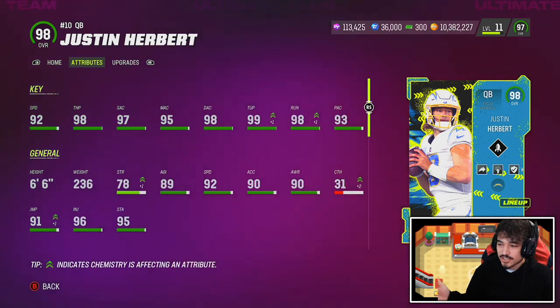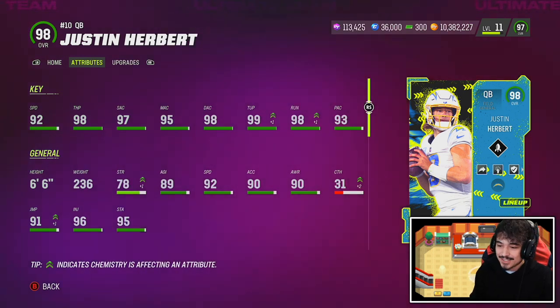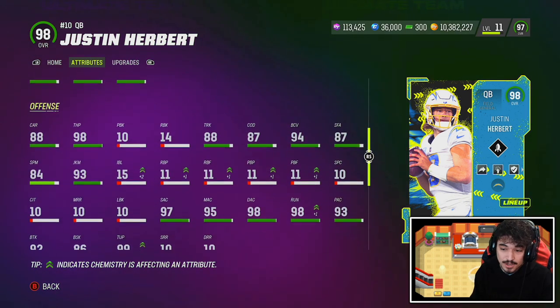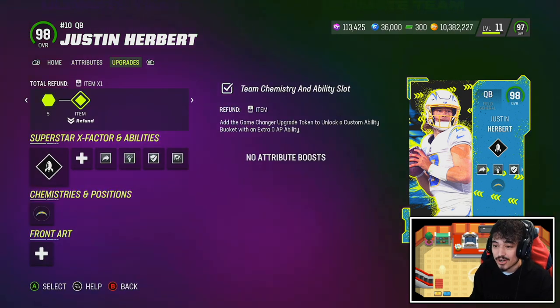They did give Herbert the Slinger 3 release — we're going to go into practice mode so I can show you what that looks like. Slinger 3 is one of the better releases, if not the best release in the game right now, one of the most consistent. He's also six foot six with 92 speed, 90 acceleration, obviously great accuracy stats, but they also gave him some pretty good ball carrier stats: 87 COD, 88 trucking, 88 stiff arm, 88 carry, 93 juke, 92 break tackle.